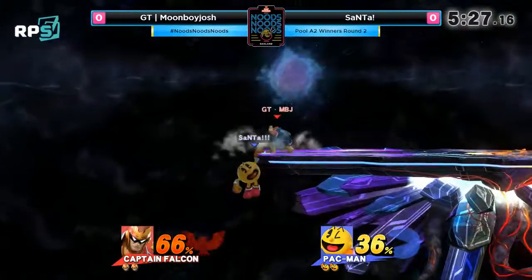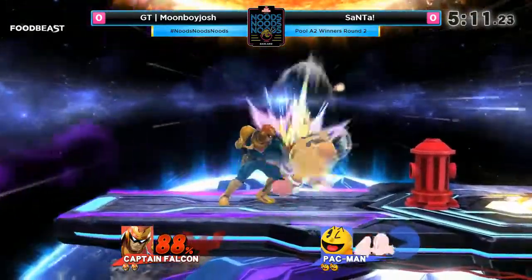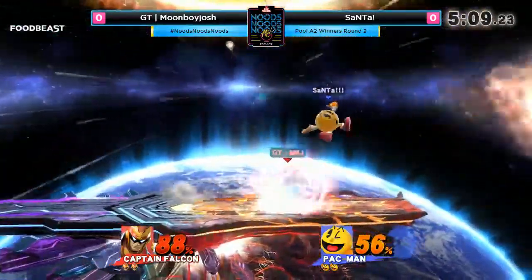Moonboy Josh is playing Captain Falcon, who definitely has the speed to pressure Pac-Man and not give him too much room to set up. Nice jabs, but wow — he didn't do anything and got hit. This water is actually a kind of weird interaction with Falcon's jab.